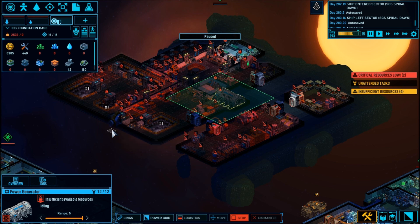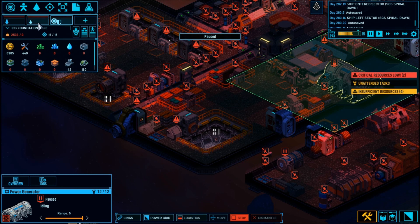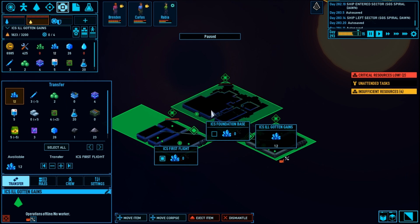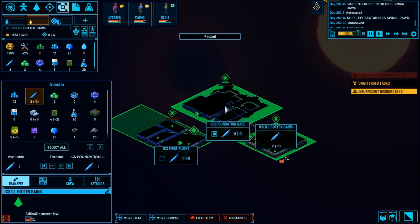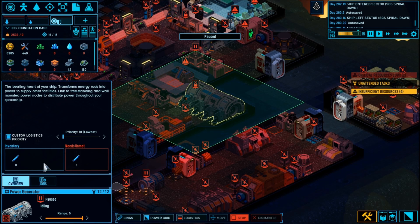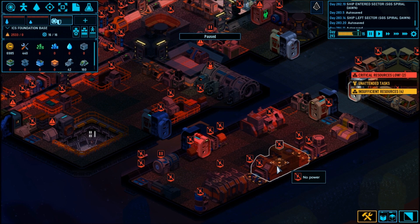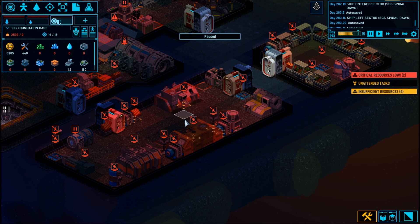I turned the logistics off to the power generator so I don't forget. Then I'm just going to transfer from the Foundation Base — take a load of this infra scrap. Actually because this has power on it, let's power this up. We're going to send one of these over to Foundation Base and power this base up. Turn logistics on and let's get this going — set to auto, it's just going to go. They changed the machines — there was another machine in here that did the electronics refinery but I think they might have taken that out.